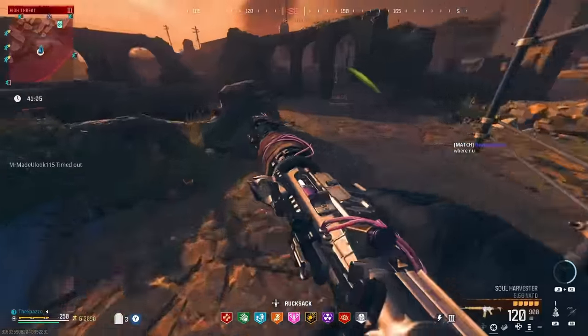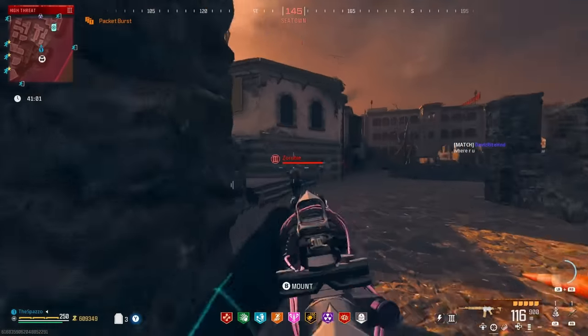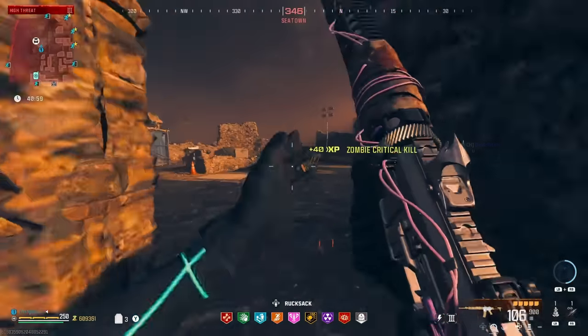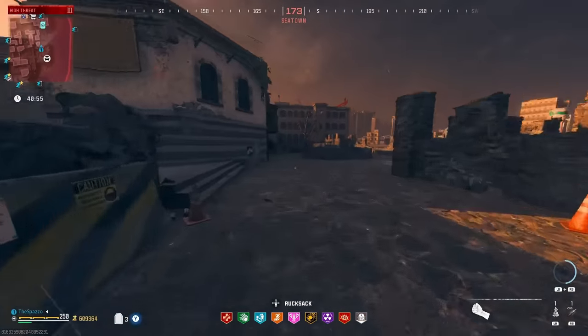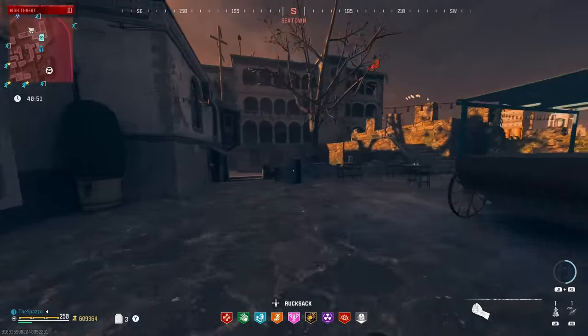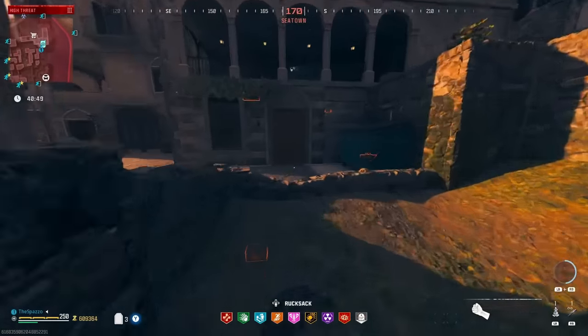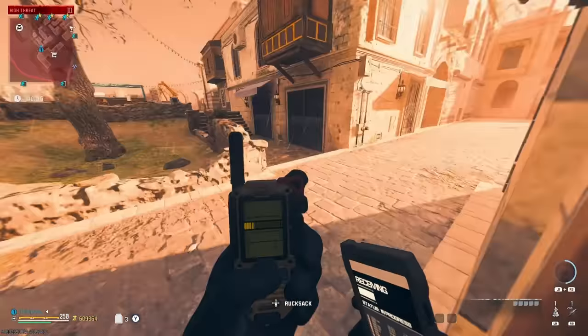One, two, three — there we go. Now if we do go to the Dark Ether we will lose it, so we need to keep that in mind. There's a bounty contract right here, we can go ahead and grab this one. The new spawns — I'm not used to the new spawns yet. Sometimes I'll just go straight to the old locations and then realize they changed them.